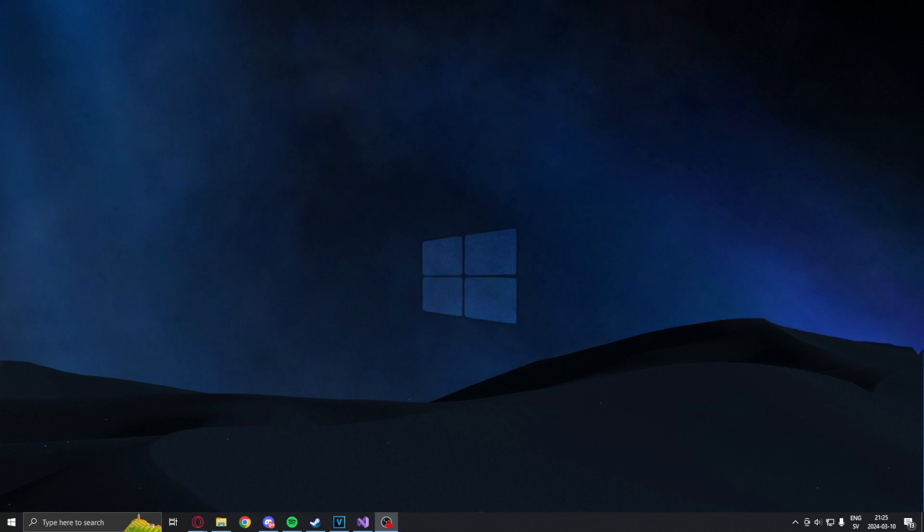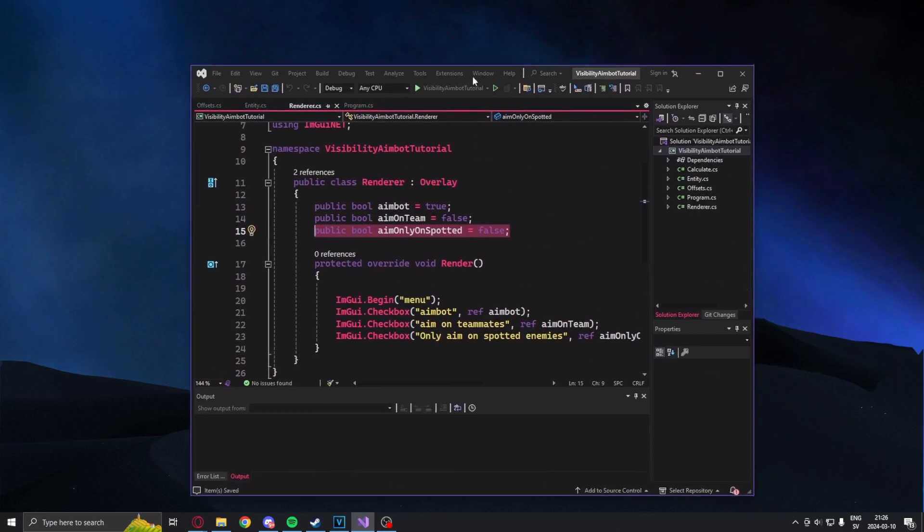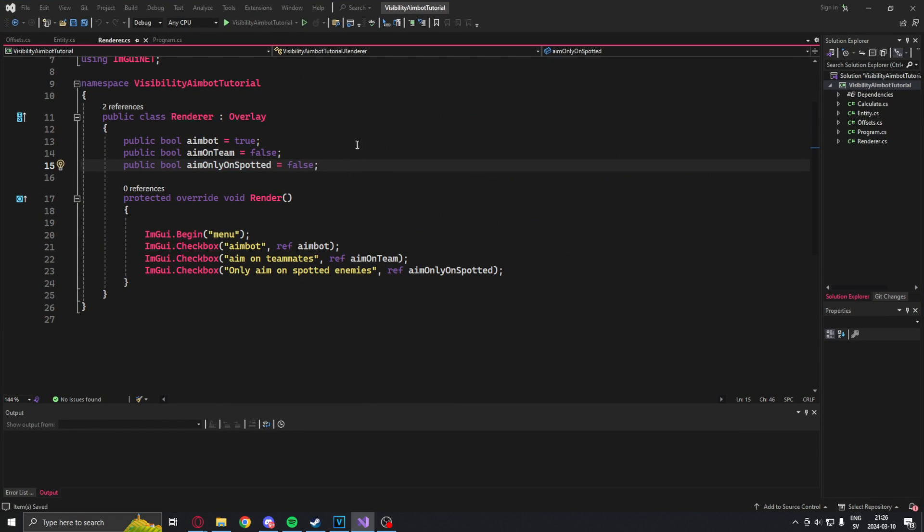Welcome to another showcase. Let's take a look at what you will have at the end of this tutorial. Here we have the final project, and you can see that it's the simple aimbot tutorial but with a bonus feature. We will now have the option to only aim on spotted entities. This means if they are visible on the minimap — if they're spotted — the aimbot will aim on them. This is a feature to filter out entities who aren't spotted.